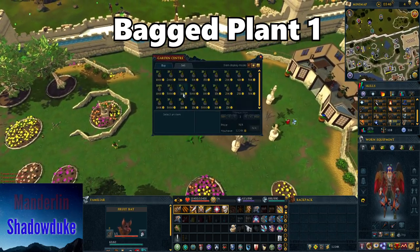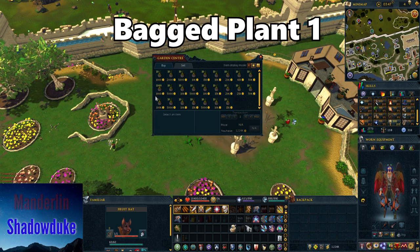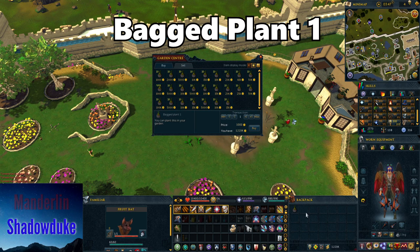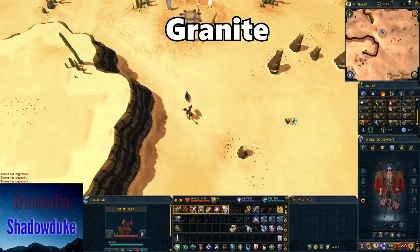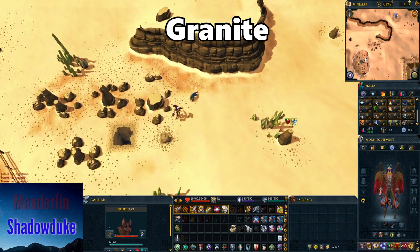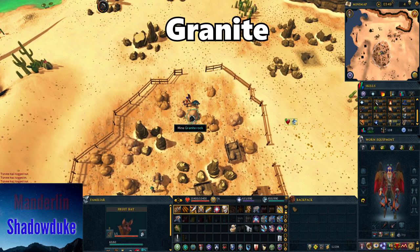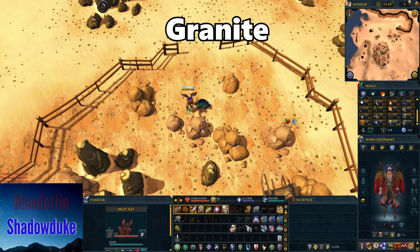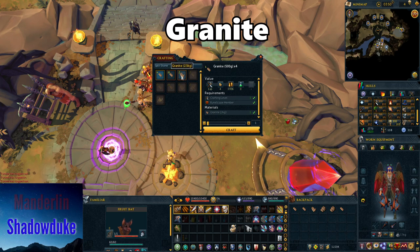For strange plants you'll want bagged plant 1, located in Falador Park. Talk to one of the farmers and press the trade option — look for the item called bagged plant 1, which costs 1,000 coins. For the granite lobster, go to the granite mine south of the Bedabin Camp. Mine the largest pieces of granite you can and bring them to the bank, where you can chip them into smaller pieces. A 2 kg block can be broken into 10 small pieces, so the bigger pieces you bring home, the fewer trips you'll need.